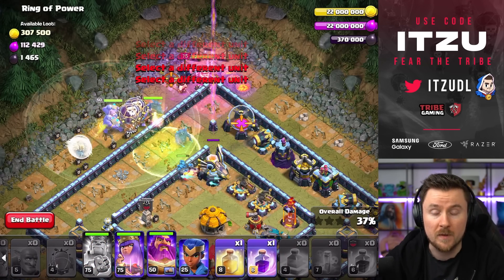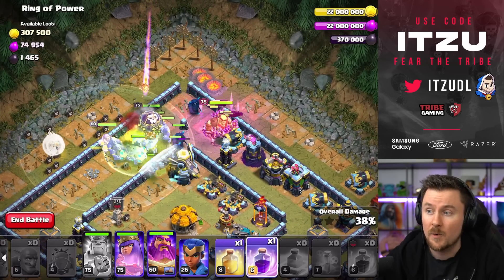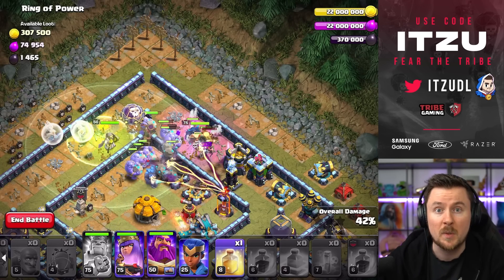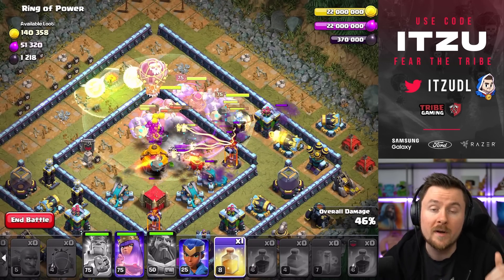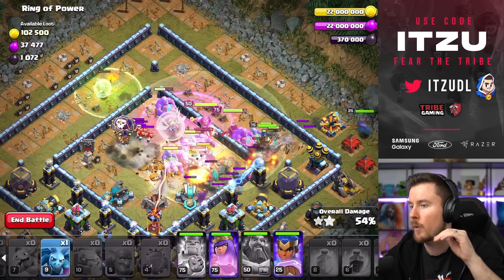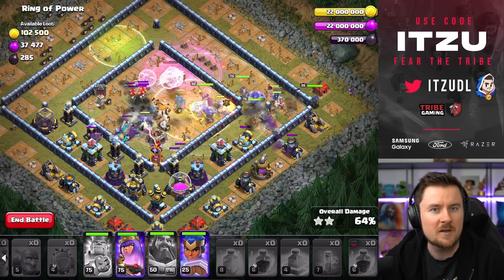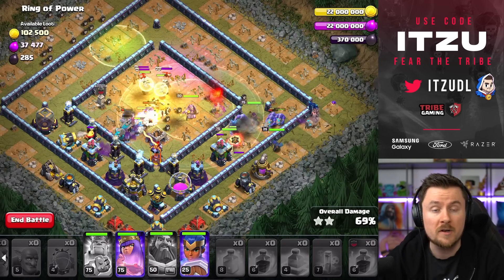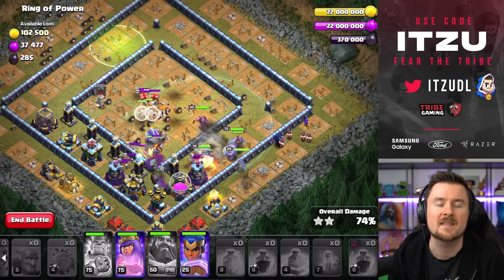It's always nice to keep that Queen ability for the later stages. As soon as the Hound is at your Queen, drop the poison. Then on the top right side use your King and the Baby Dragon and place a Jump Spell to get from the outside straight into the inner core. Since we're not using Super Wall Breakers, the Jump Spell is necessary to open the base. Then add your Golem, P.E.K.K.A., and all those Bowlers for a huge push surrounding the base.